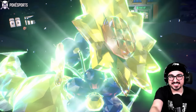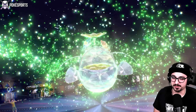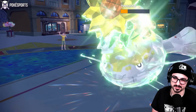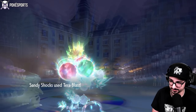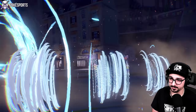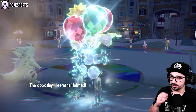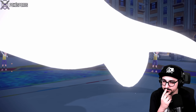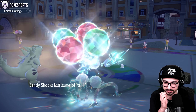Sandy Shocks is impressing me! I said it would have to impress me in today's video, and it currently is. Unfortunately the Crunch goes first, so I won't get an attack off on Tatsugiri this turn, but I might be able to get one next turn. Terra Flying Tera Blast — more than enough to knock out Dondozo. Now I just have Tatsugiri and Glimmora to worry about.